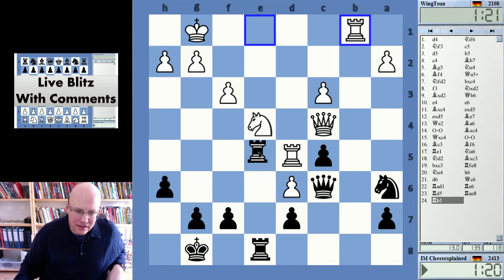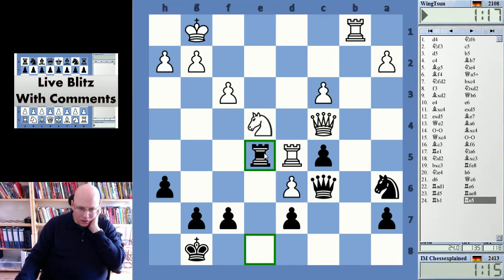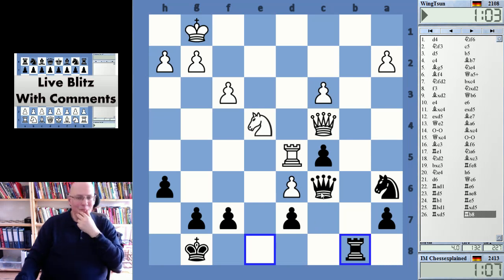It still completely sucks. Knight on a6 — this doesn't help really, but I don't see a move that does. Knight takes c5, rook b5 is a pin — that doesn't work.